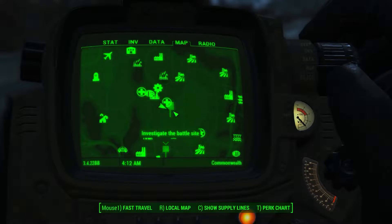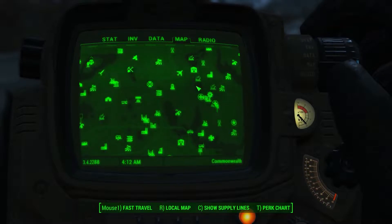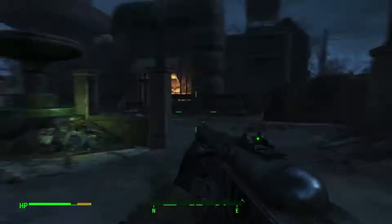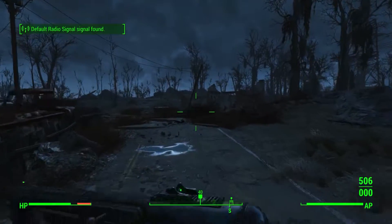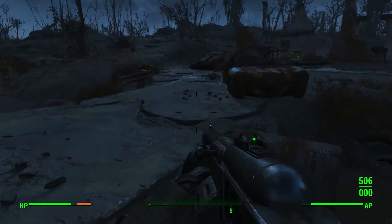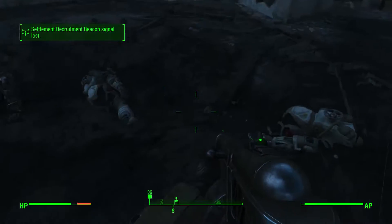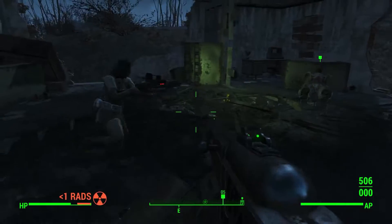If you haven't found the Medtech facility, it's in a kind of north-easterly direction. If you have found it, just head down the road and you'll get to these half-demolished buildings. When you look inside there are actually a lot of dead Brotherhood soldiers, some half covered with rubble.